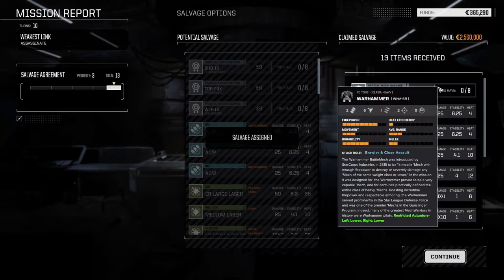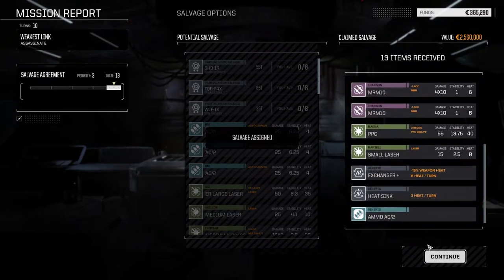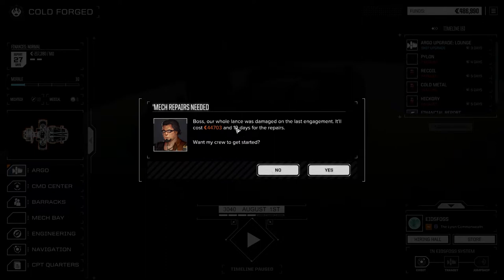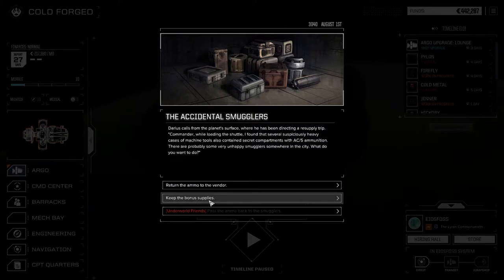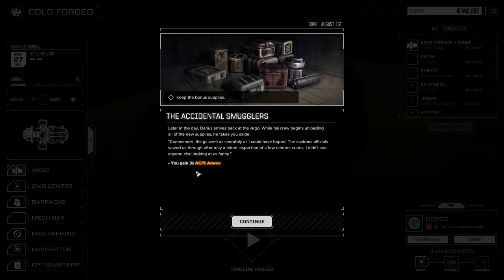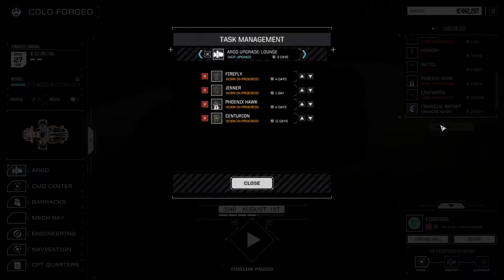We got a Warhammer piece — excellent. Two AC2s, medium laser, PPC. Not much else but that's okay. 44,000 — I expected around 50 so that's not bad; it's just the days in repair more so that I'm worried about. Let's keep the bonus supplies. We got three times AC5 ammo — sure, why not.